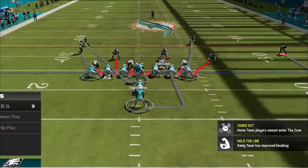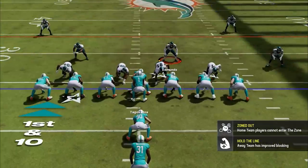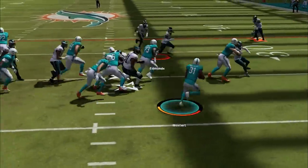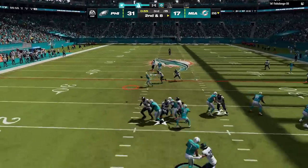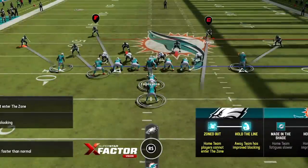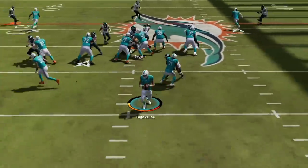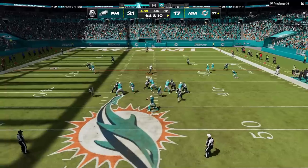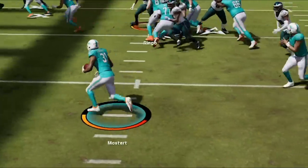Now my opponent comes out in almost a goal line package as he clearly wants to try to run and overpower this small defense. So I switch to the cover 6 that I have in my audibles, as the cover 4 safeties play the run best and this coverage at least has half of a cover 4, giving me at least one safety that will prioritize the run first. I also hard flat before the snap for outside run defense and he gets very little on the first carry. He changes up to a bunch formation on the next play so I go right back to the man zero blitz, and he finally beats it with a crossing route right before the pressure gets home. He goes under center again on the next play so expecting a run I switch to another man zero blitz called the linebacker blitz — we get a free rusher but my opponent completes a big pass downfield to Jalen Waddle. I switch to cover 2 from here, but this is easily the worst coverage of the three defenses I showed today, before he goes right back under center and I go right back to the linebacker blitz to shut the run down.